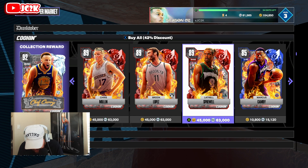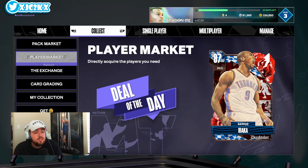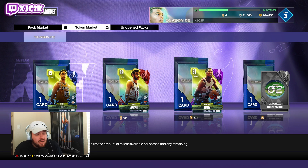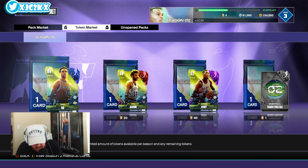The third shooting guard option I'd recommend is actually in the token market — another one of those outliers, but he's only 10 tokens. It's Rick Fox, who's a really nice 3-and-D card with a pretty good release and very versatile shooting and defensive ability. He's also 6'7". Ten tokens is not a ton, so a lot of you probably have those already. I think this Rick Fox is super attainable for people looking for a filler at the shooting guard position.